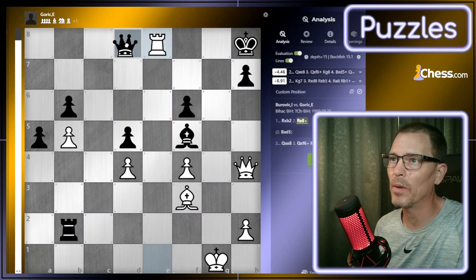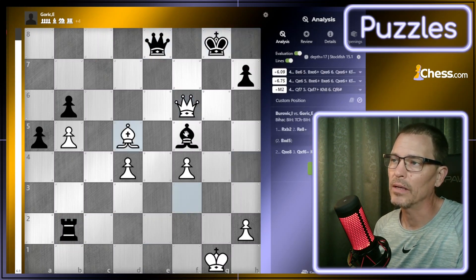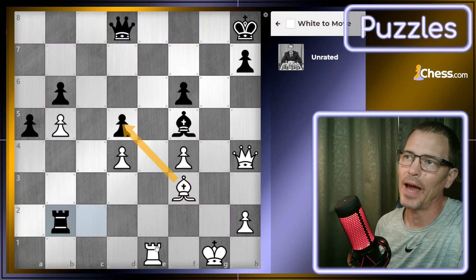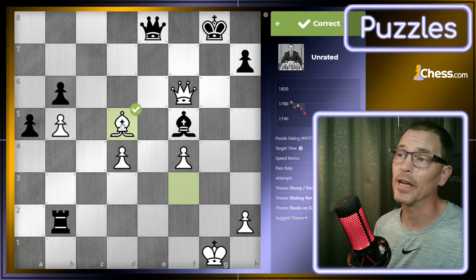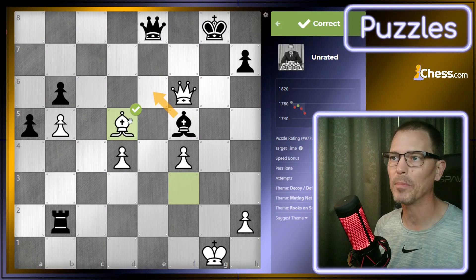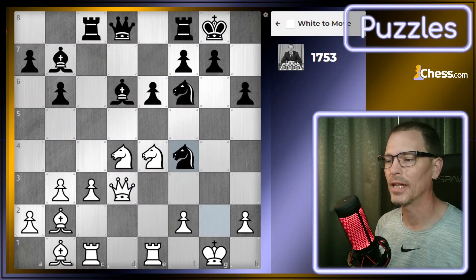The first move was rook to e8 check. We talked about why that doesn't work — once I take here, they move out of check. But now this is a check. They'd block with the bishop, and then I'd take it. Now they have to give up their queen. So that was part of it — I had to get the queen out of position first by giving up the rook, then do this. The puzzle theme was decoy/deflection. We deflected the queen from the pawn. I would end up with a queen for a rook. I strongly dislike puzzles that stop before really showing you what you gained.